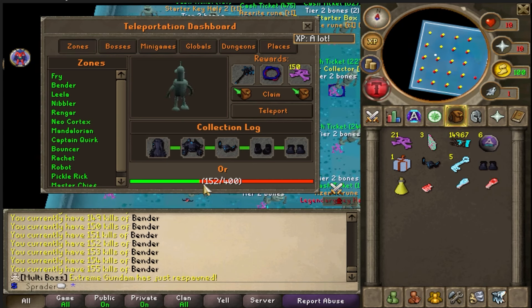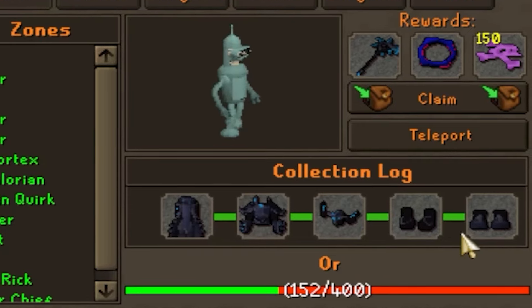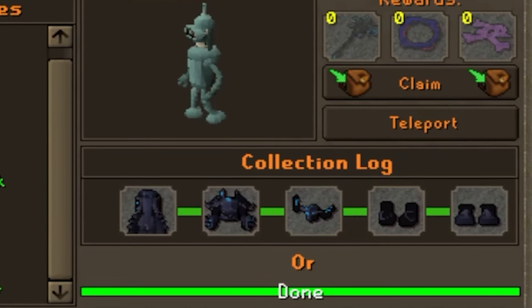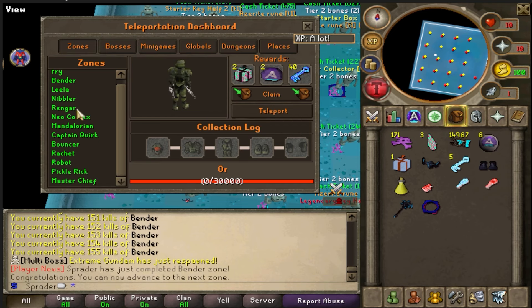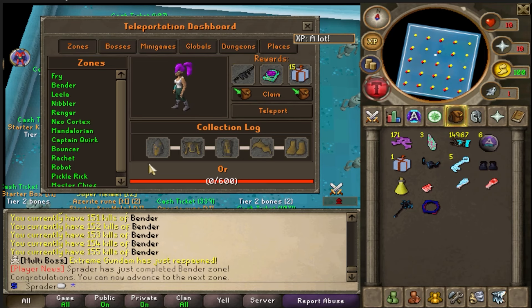We've completed the Bender zone — it says we had to do 400 kills but we got all the rare loots, which was fairly quick, maybe three minutes. I feel like you could probably progress all the way down to the master zone fairly quickly. Now that we've completed Bender, we can do Leela or go do some slayer.